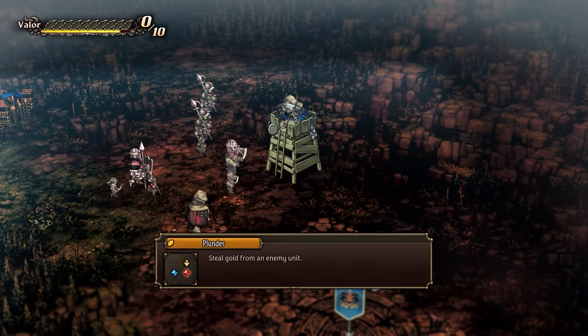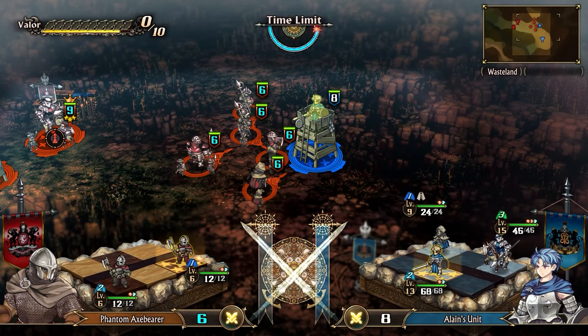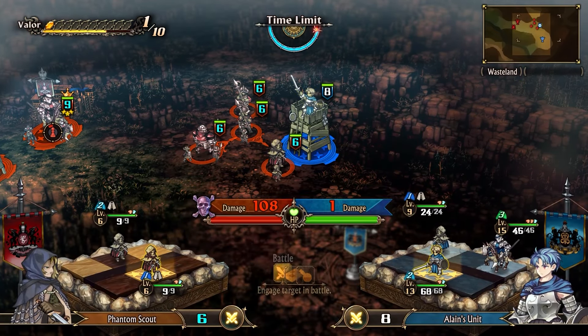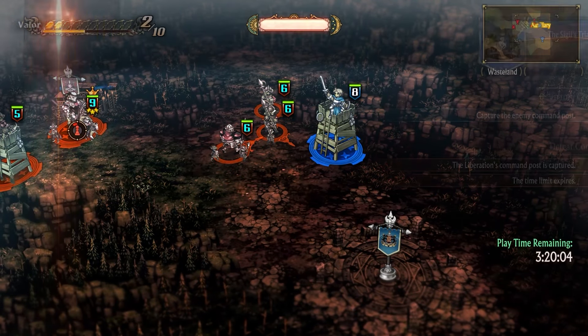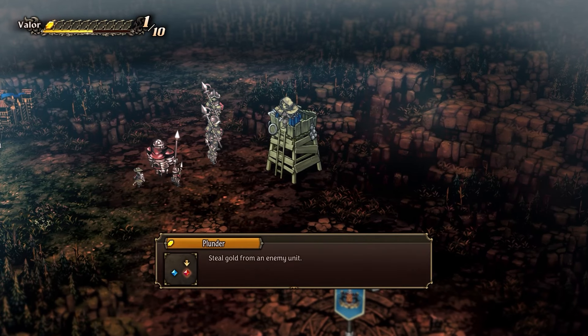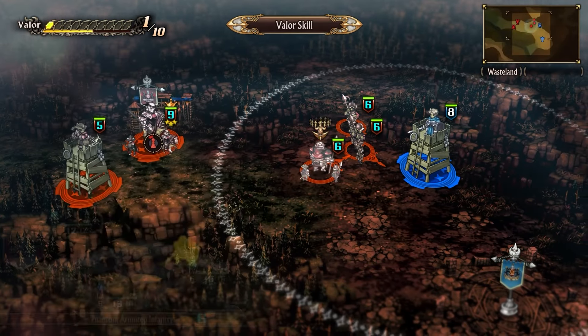My strongest character is a cav. The main character must be set as the team leader in order to obtain the fastest valor point gain. This is because you need to be plundering as many different enemies as possible. Prioritize plundering targets closest to you to gain the maximum amount of money, since you cannot use valor skills while in battle. Once the tower enemy is defeated, sit on the tower and let all the enemies rush towards you.